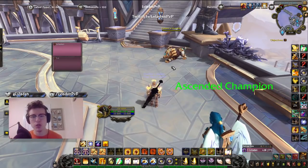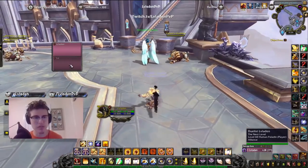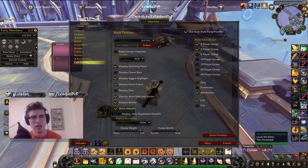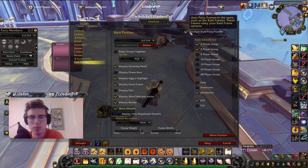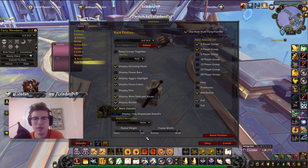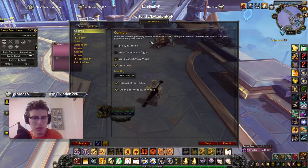Now I'm going to show you how to set up my UI. For party frames I use the default Blizzard raid frames. The way to adjust this is to get in a party, open Settings, and click 'Use Raid Style Party Frames.' I don't keep groups together in arena — sometimes in rated battlegrounds depending on the map like Seething Shore I will. I display incoming heals, class color, border, and I show debuffs. I also have my frame height and width at the max, set to auto-activate for groups of two and three players.